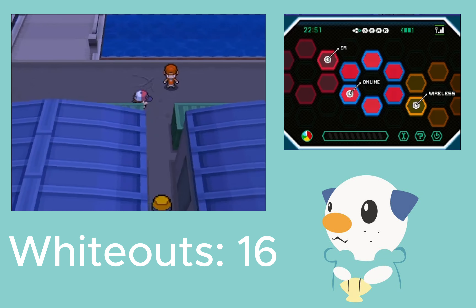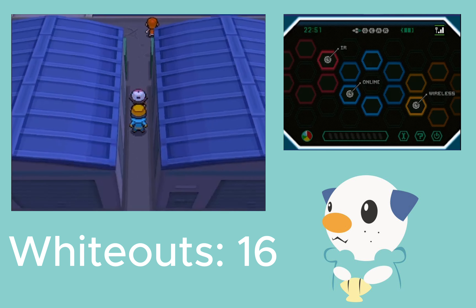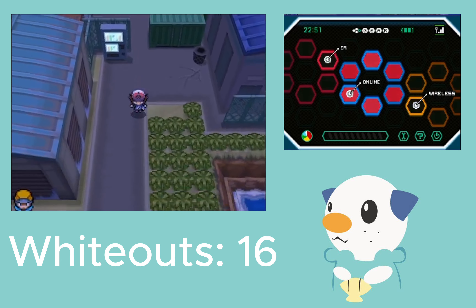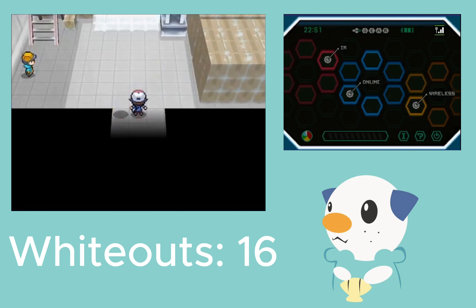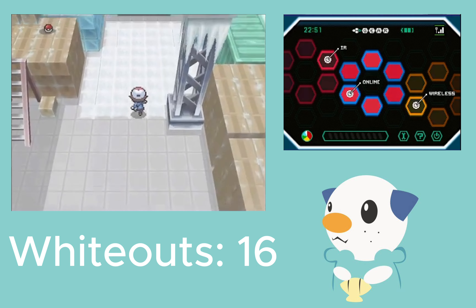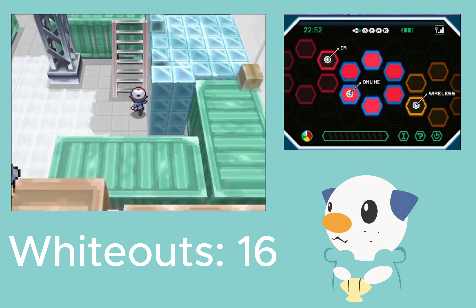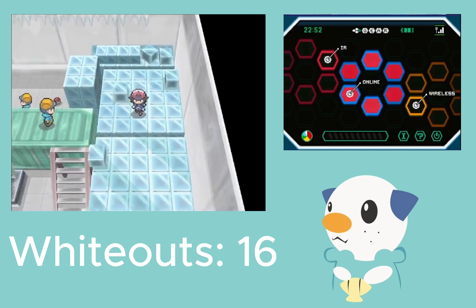Let me get the Rocky Helmet, because I remember I mentioned it earlier. I used to have Rocky Helmet on my Samurott, and I don't know why, but it was the first time I ever put an item on a Pokemon. I know I don't have to battle all these trainers out here — I just have to get through and then inside the container I have to battle. So I'm just not gonna battle these guys unless I run into them.